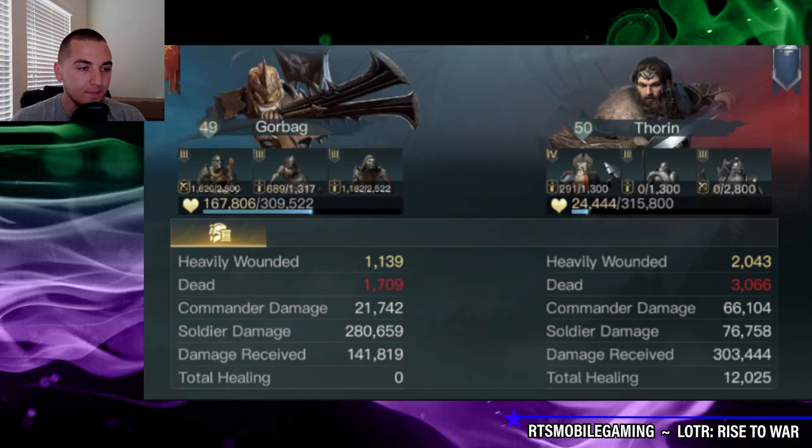In this first report, you can see a Gore Bag — this is a relatively free-to-play Gore Bag with one-star gear — defeating a decently geared Thorin. The Gore Bag's Reapers were able to jump to the back line and punch the axe throwers directly in the face starting off in round one. Really a phenomenal amount of damage output from Gore Bag. This particular build has points in the Interrogator tree instead of the healing tree, which is fine — it's really your preference.